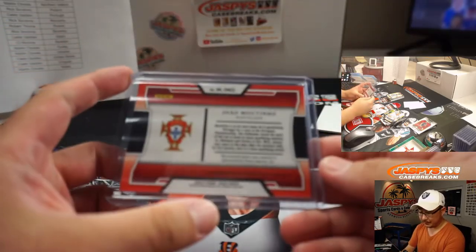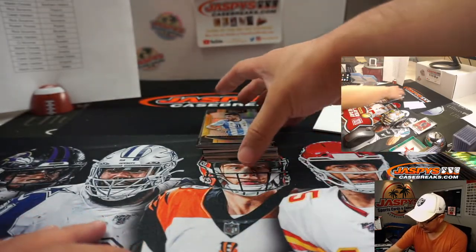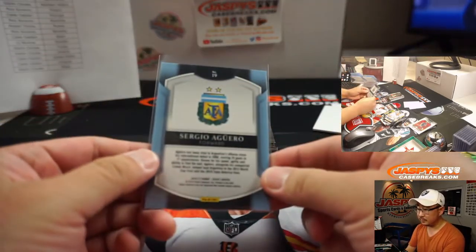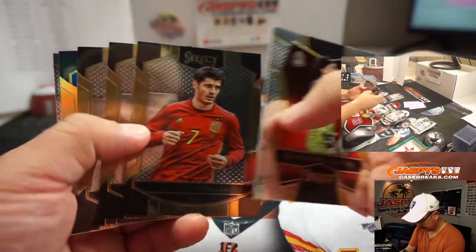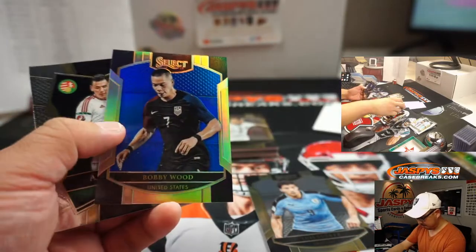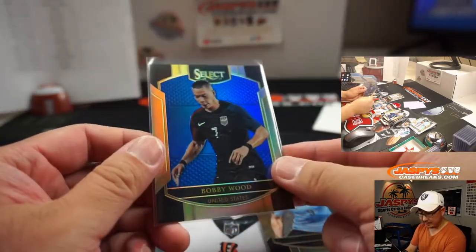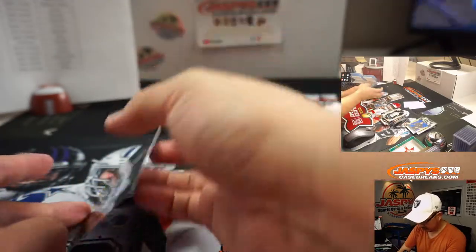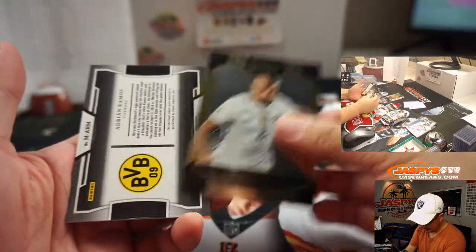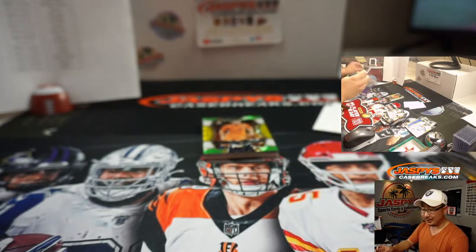Wait — Portugal, sorry. Caleb has Portugal too — he has that whole Iberian Peninsula. There's a silver Sergio Aguero. Luis Suarez making a move to Italy, right? Juve? Bobby Wood, 73 out of 299, Caleb. Arturo Vidal and another Adrian Ramos — do we get two of these in the same box? Another one for Argentina.